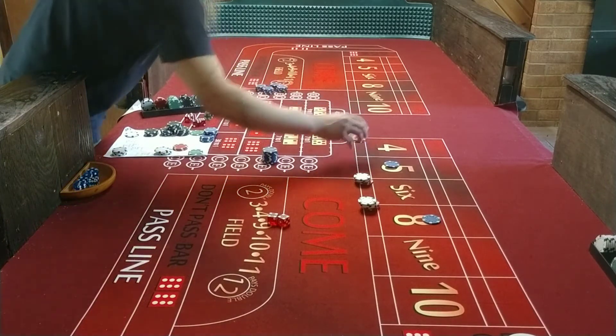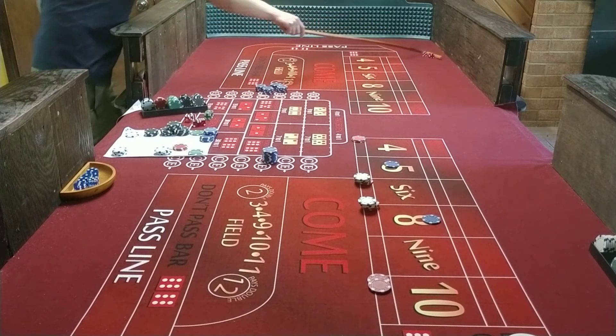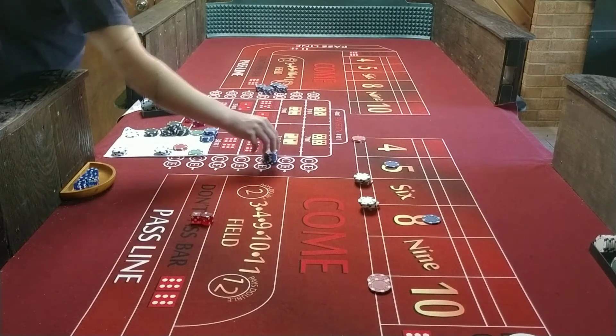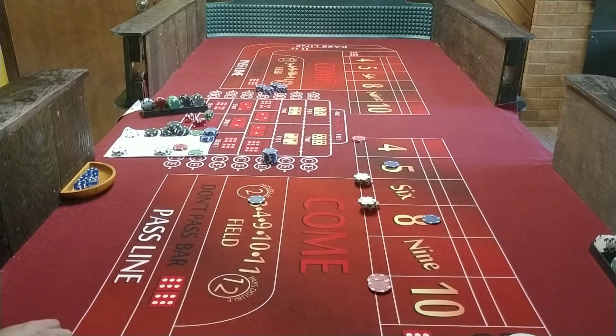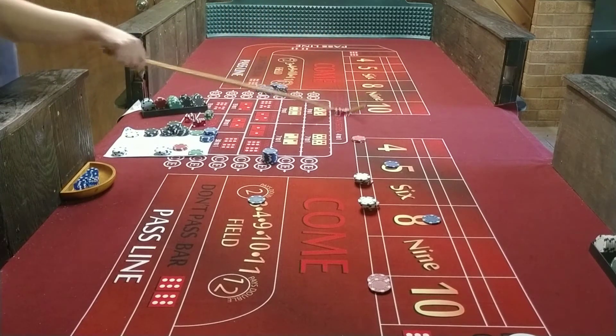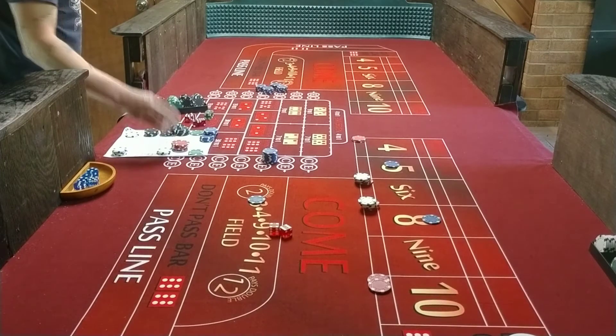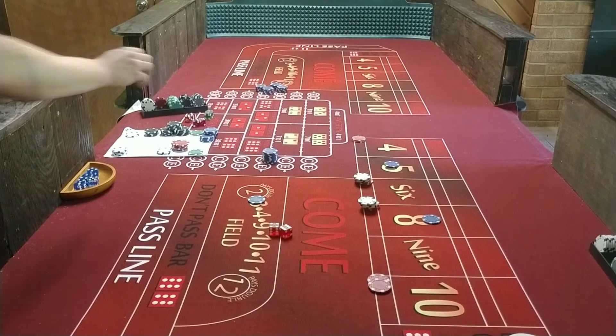Let's get $10 on 4 and $10 on 10. There's a 3 — perhaps 3. Got away with that one. There's a 10 — easy 10. 10 gets us 18, we'll get 20 for 2. Alright, I'll mark the 10 out. There's a 10.